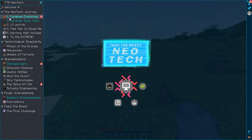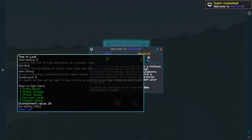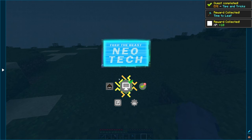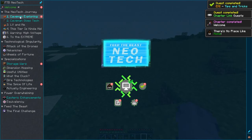However, after a bit of exploring in the first quest, I realized it's not very useful to do that, and I'll show you in just a second. Welcome to Feed the Beast Neotech — it invites you to delve into a limitless world of technological marvels through an uncharted landscape, some serious dungeons, and unearthed secrets. Whether you're a seasoned engineer or a novice adventurer, Neotech is your playground. So gear up, venture forth, and let the adventure begin. We get a time-to-leave axe with unbreaking, mending, vein mining, and soulbound — which would have come in very handy since I was clearing this all out with a stone axe.